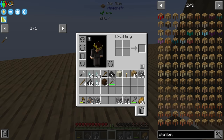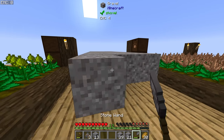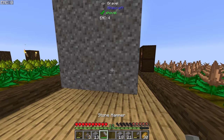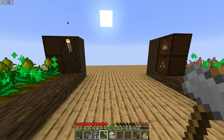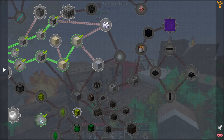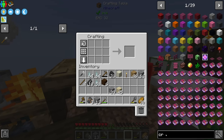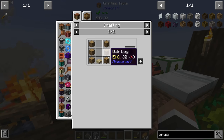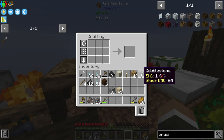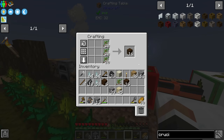The building wand comes in useful here too — we can quickly place a row of gravel and then use the hammer with Ultimine to break it all into sand very quickly. To get clay, which we need for grout for the Tinker's smeltery, we need water. The oak crucible from Ex Nihilo is made with six oak logs and a slab. I'll make a dark oak crucible and place it down.